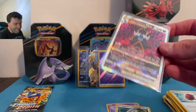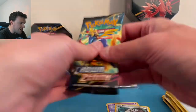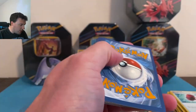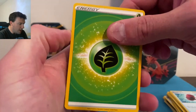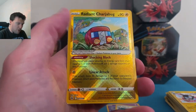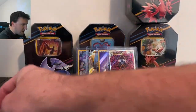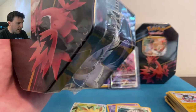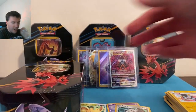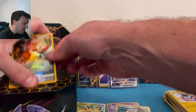Next week we're loaded up with Paldea Evolved, and the week after we'll open up some other sets. Hi Sui and a Samurai Vstar — we'll take that! Double hit coming at you in full screen. Four hits out of two tins thus far — two pretty good V-max or V-stars from the Galarian Gallery. Radiant Charjabug and a Leafeon Vstar in the back — nice! Zapdos, you're up — what do you have in store for us?